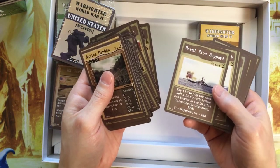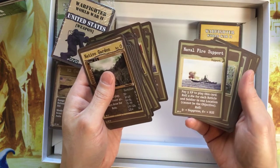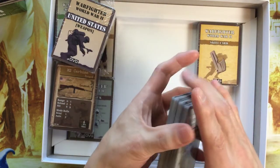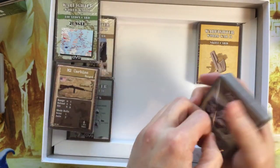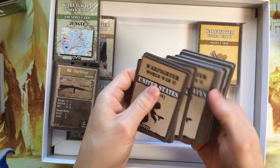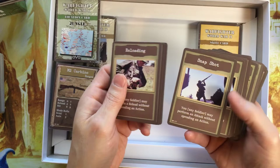Naval fire support — I believe we do have aquatic or naval reinforcements as well. Move Out. A pretty standard action deck that you've seen from the others. Now we have the United States weapon and action decks — this is a continuation action deck. Reloading, Snapshot.